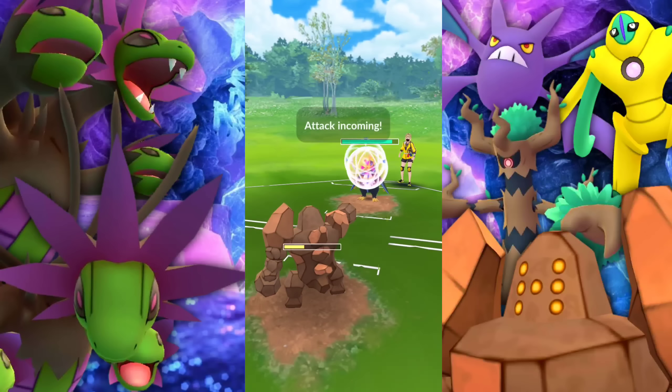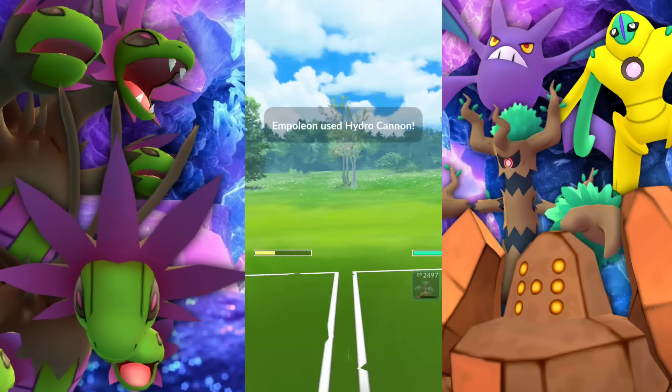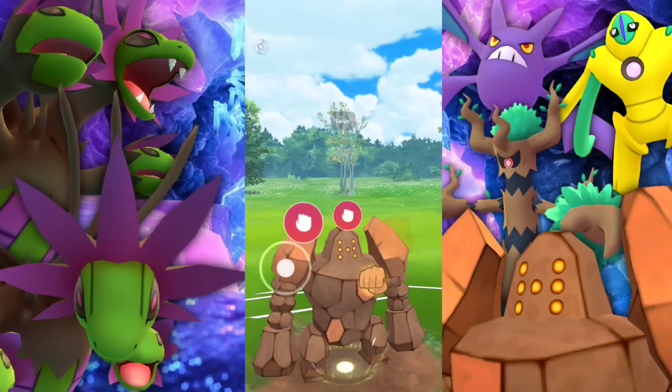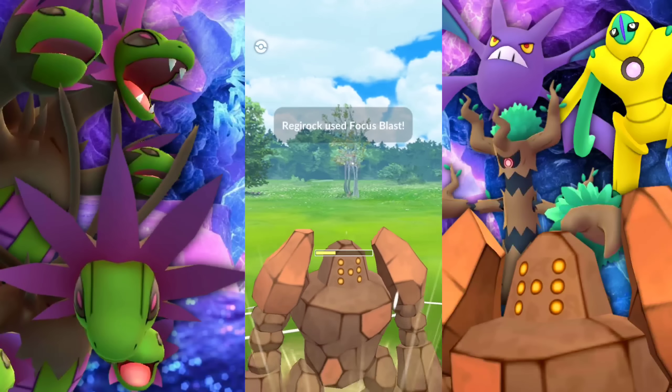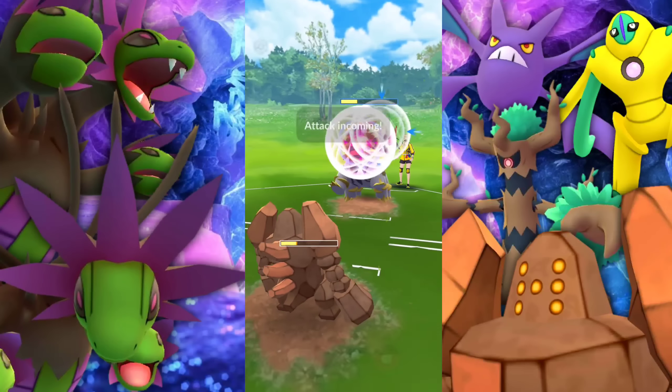So we're going to go ahead and take out that Togekiss with the Stone Edge. But we do have to worry about an Empoleon here — we got to the Focus Blast. They're getting to their Charge Move first. We've got CMP, hitting that Focus Blast. Let's see if this is going to one-shot the Empoleon. It should take it out. Regirock said, hey, I'm going to come in here and sweep up. Let's go.